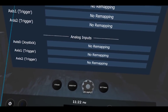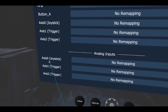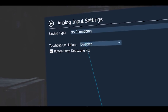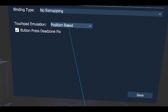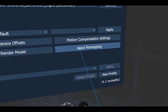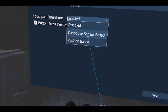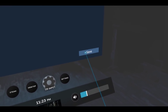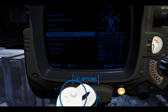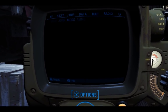A fix for that with OpenVR Input Emulator is: on the left controller, go to Input Remapping, Joystick, and enable Touchpad Emulation. Go to Position Based and click Save. Do the same on the right controller — Position Based. I don't know what Capacitive Sensor Based does, it doesn't seem to work for me, but Position Based does. Make sure to always save. Now if we open the Pip-Boy and I bring my joystick up and let go, it doesn't come back down. Super helpful — game changer.